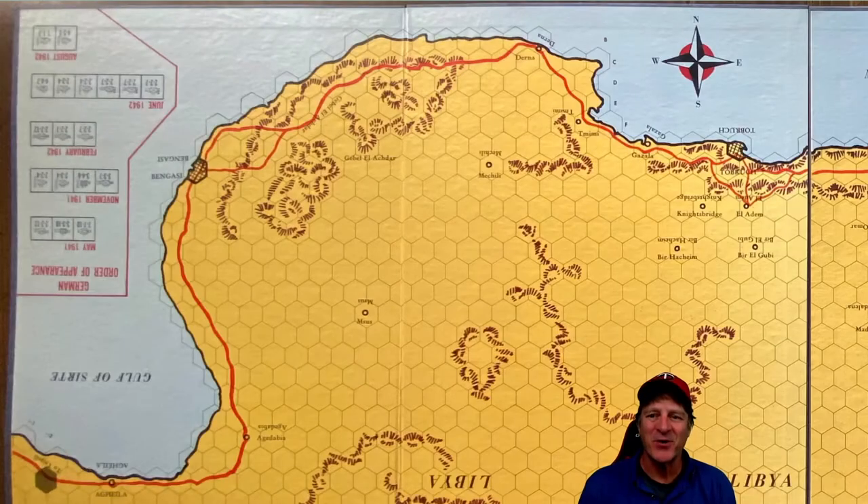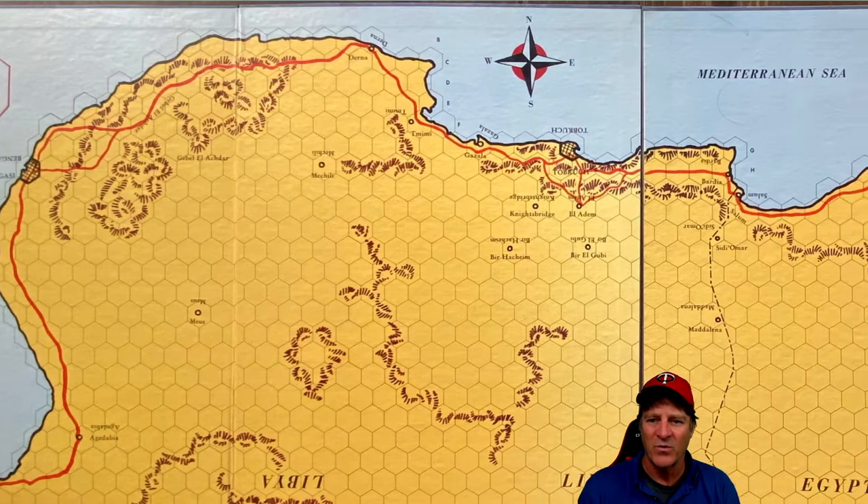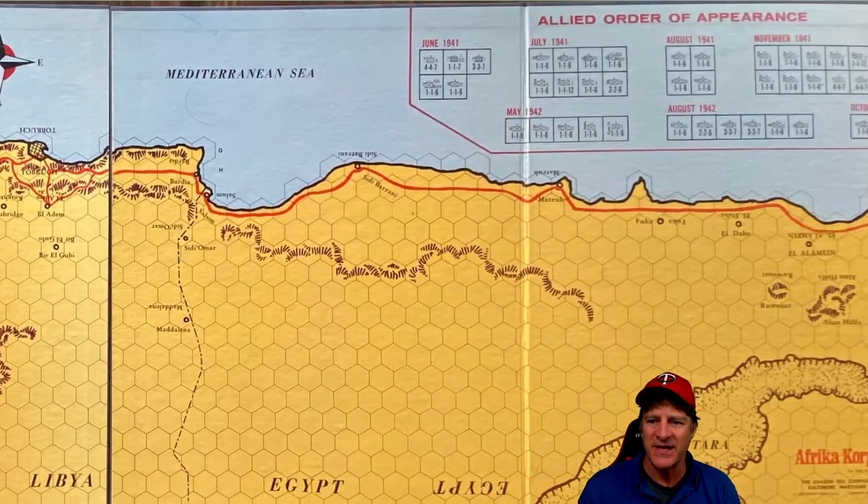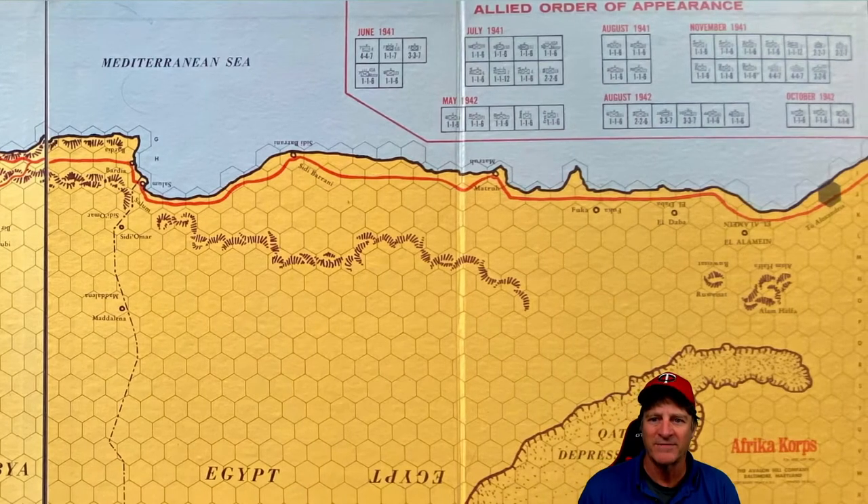Let's take a look at the scope and scale of the game. The map you can see superimposed behind me. It starts in April of 1941 and ends in October of 1942. Each turn is two weeks — half a month of real time — so the entire game lasts 38 turns unless victory is achieved before that. There are no naval or air units in the game; it's all ground forces. Each hex on this map spans about six to nine miles in scale, giving you a rough idea of the game's scope.